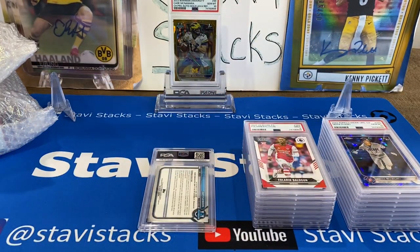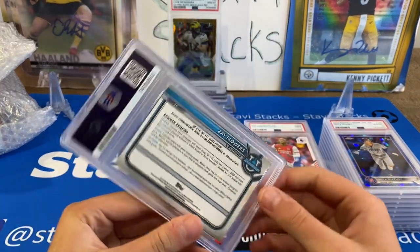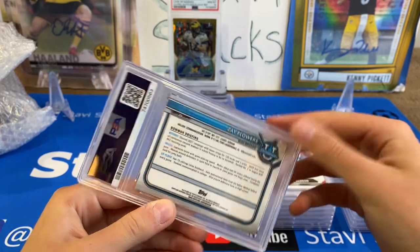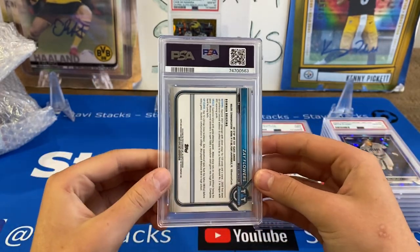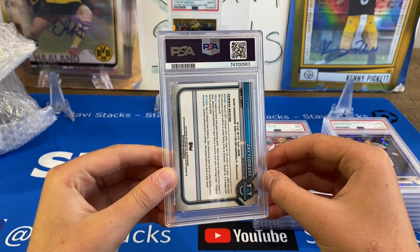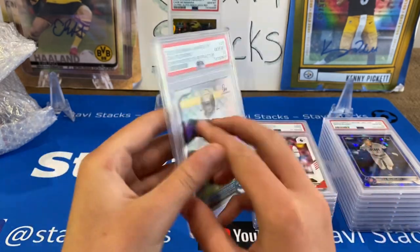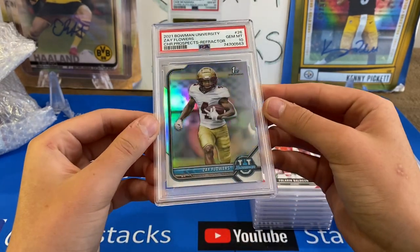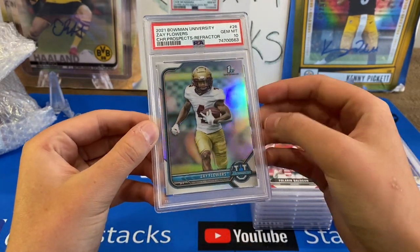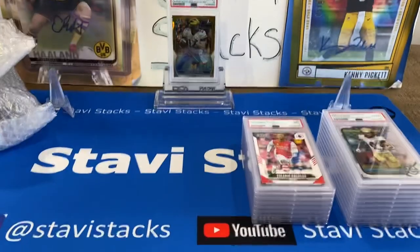We got one more card — an NFL draft card. Zay Flowers, now a Baltimore Raven. First Refractor — Ravens drafted him. And this one's actually up for auction, it ends Wednesday night the 3rd, so if you watch this video in time and want this card, go get it. We got Refractor Flowers — 10. That one I already knew the grade. I took the screenshot pictures and got it up during the NFL draft.